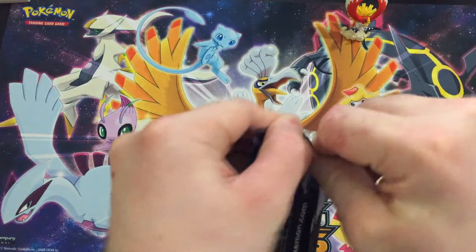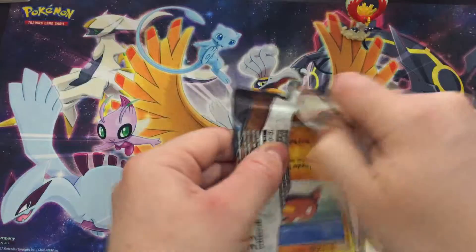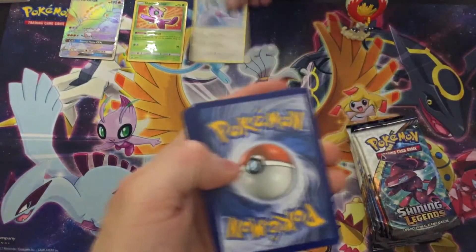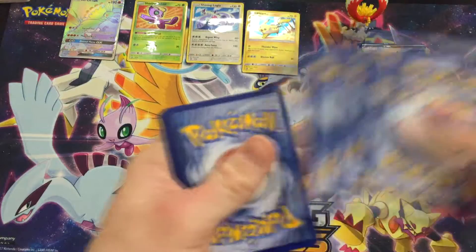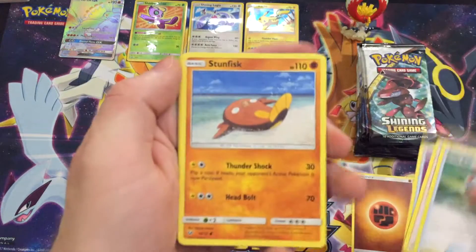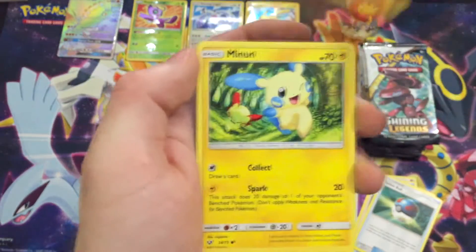We're gonna get right into these packs. There are ten packs that come in this, so definitely worth the value here. We're gonna see if we can't hit some more cards. We're trying to collect the full set of Shining Legends, so we're gonna get on in — we're just missing a couple of the shining cards in this set and also some of the rainbow rares and really hard-to-get cards. That's what we're going for today.